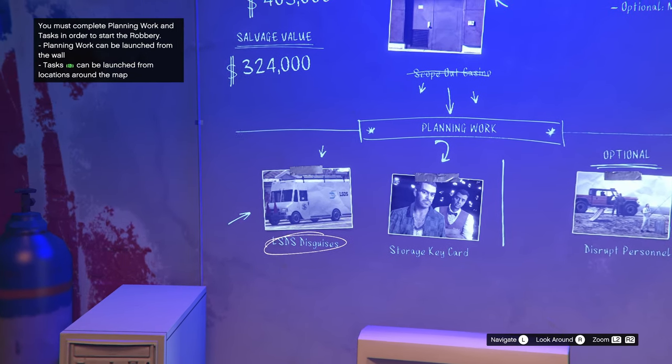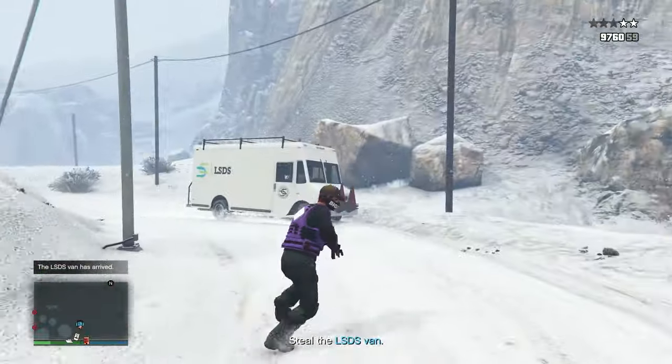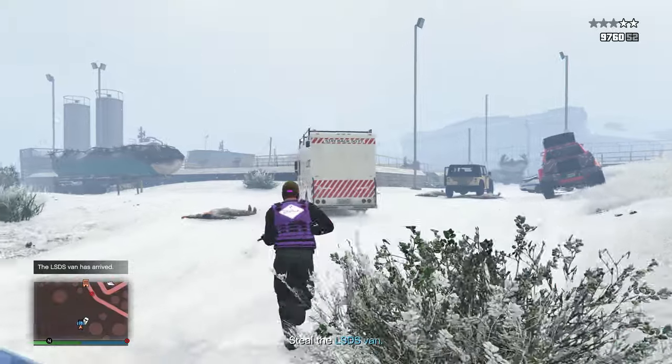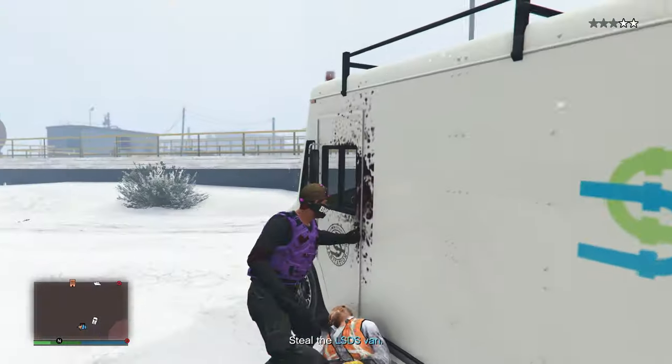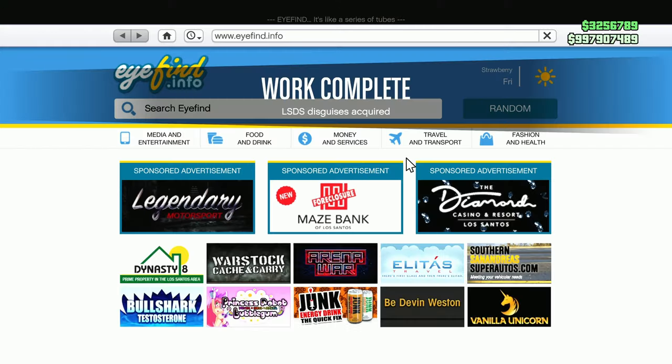As you can see on the bottom left, you need to do the LSDS disguises mission. This mission is pretty easy to do — this is the vehicle you need to get to unlock the trade price. Do this setup mission, wait for the vehicle to appear, steal it, and take it back to the salvage yard. Then you should have the trade price.